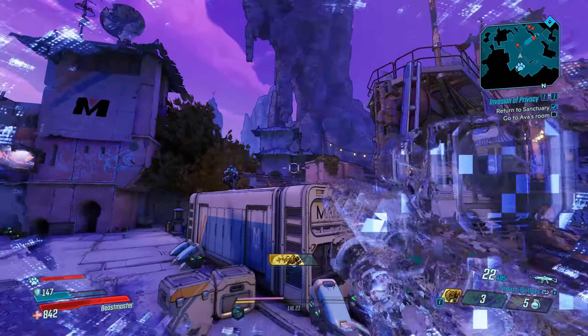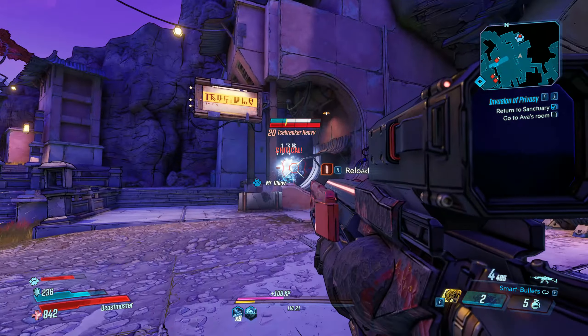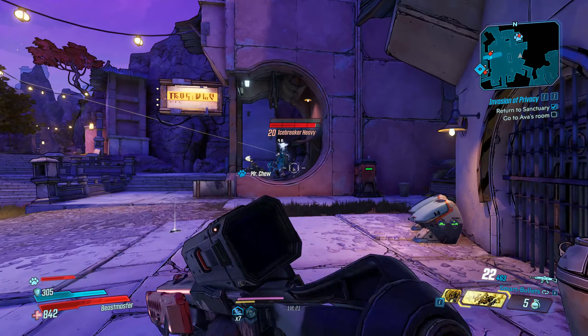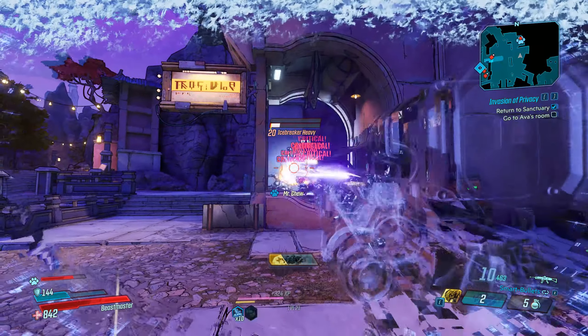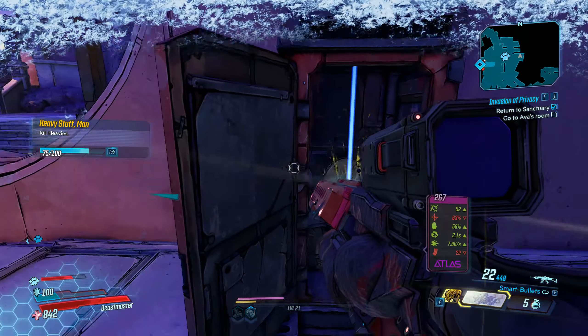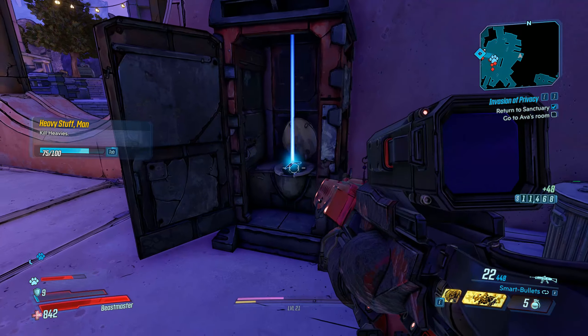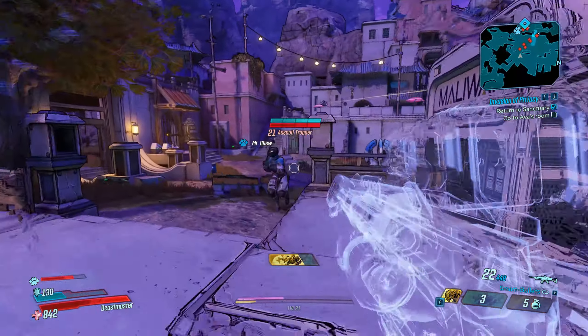I discovered this accidentally while playing with a friend — it just sort of happened. I noticed that I was able to cast my Rack Attack instantaneously, and that led me to try to backtrack and figure out what I had done to activate that. Because when I tried it with Fade Away I was getting basically instantaneous cooldown with Fade Away as well, so I thought: holy crap, I need to figure out how I did this and let the world know.